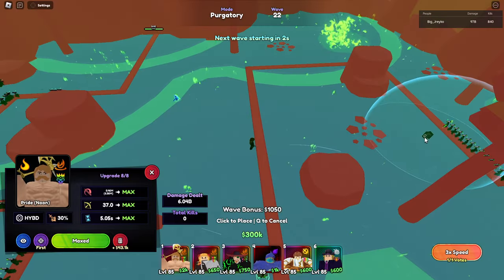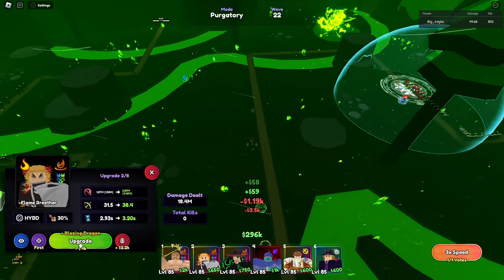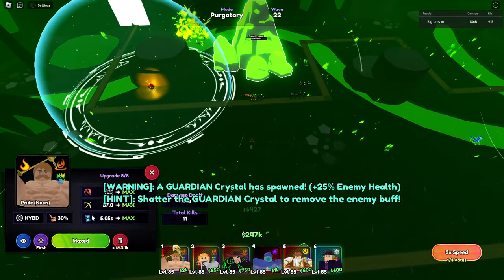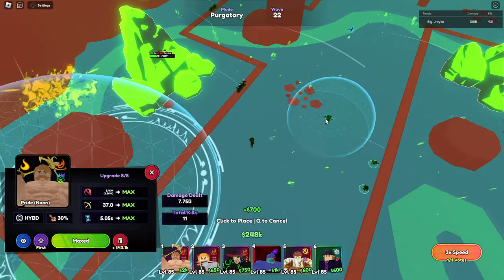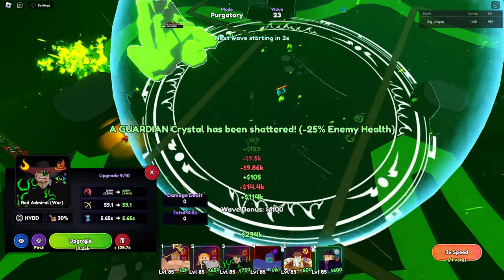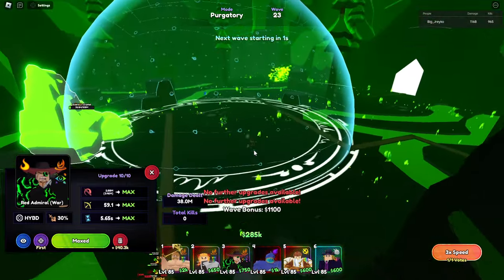Put this unit here, put this unit here, and then just do that. Spread them around the map so they can take care of those crystal things. Put this unit in the middle — he has good range. All right, so that's about it.